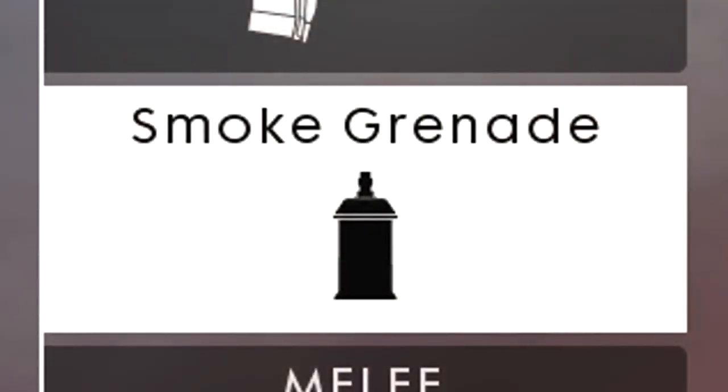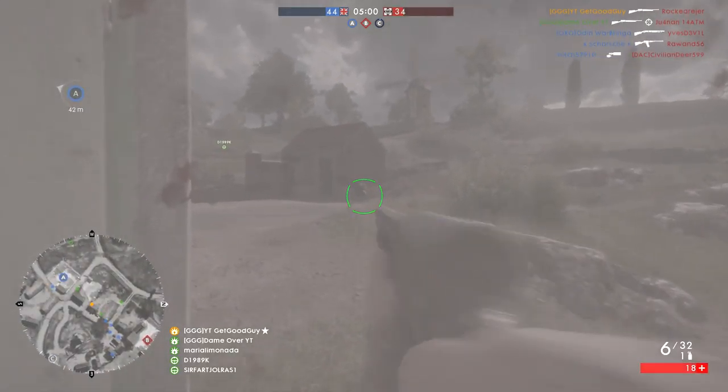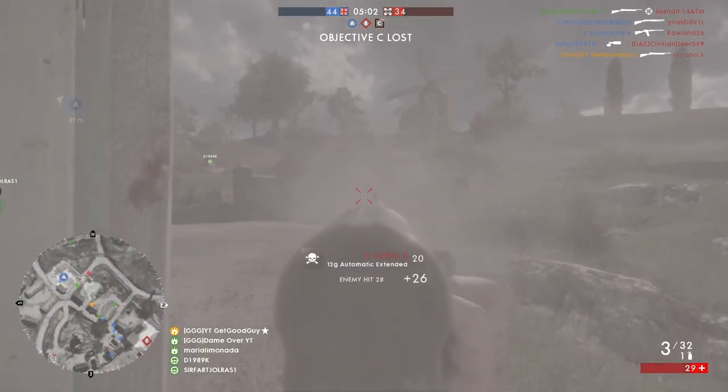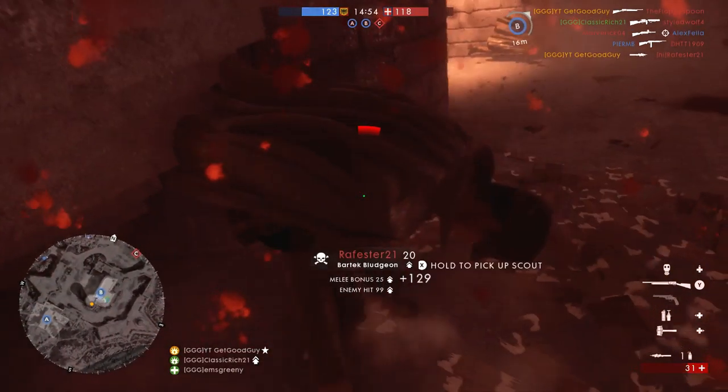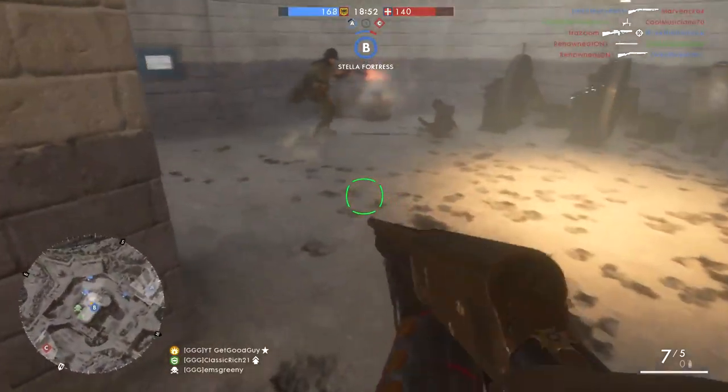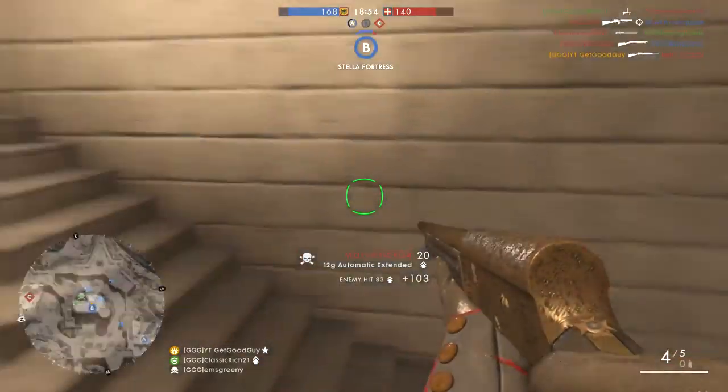Explosions for everyone. Our grenade is going to be smoke, as we already have a lot of explosive power, so now we can add extra confusion for both rushing into attack and hiding up to heal. Finally we have whatever melee you wish — I've gone for my trusty Bartek bludgeon.